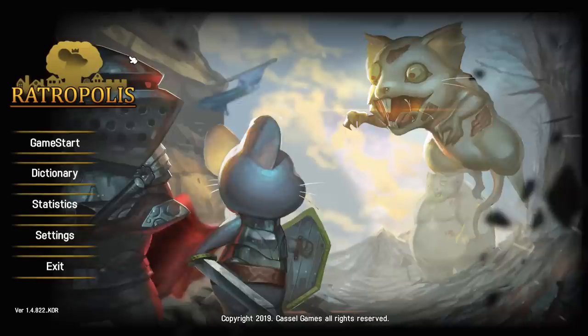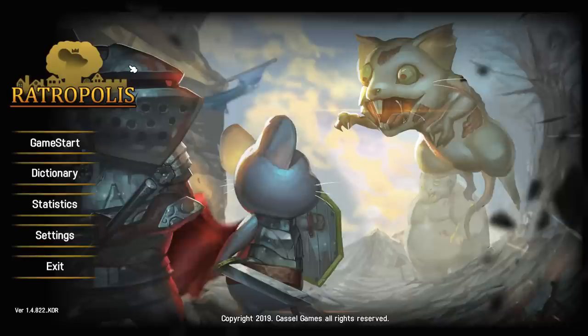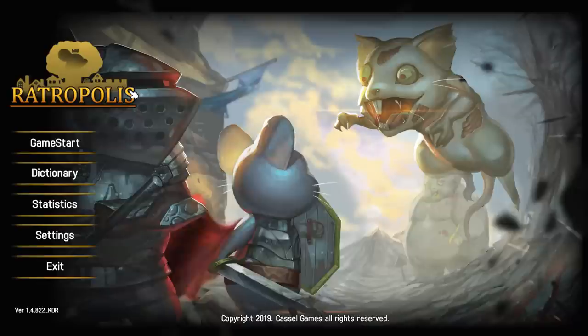What's up guys and gals and welcome back to the Nerdcastle. It's time for some more indie games. Today we're checking out Rattropolis, a city building game where you play a bunch of rats trying to hold back the hordes of darkness that are trying to mess with your groove, man. And you can't have somebody's groove thrown off like that, especially when you're just chilling and ratting out.